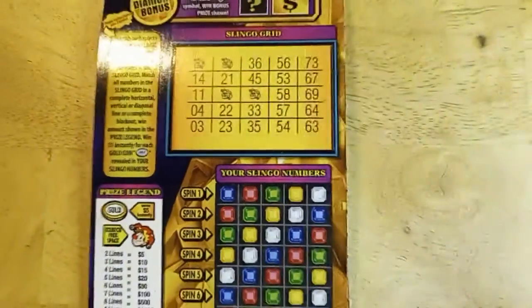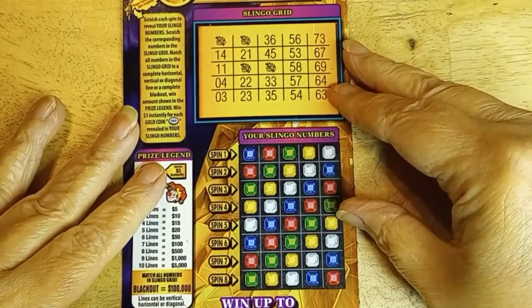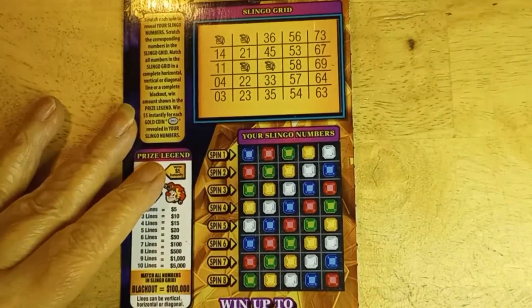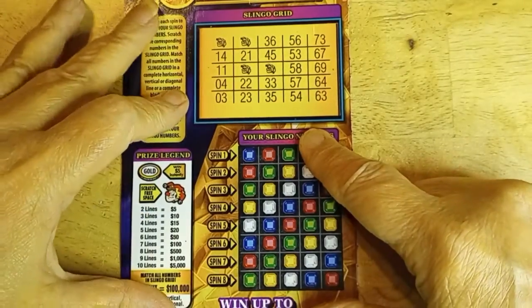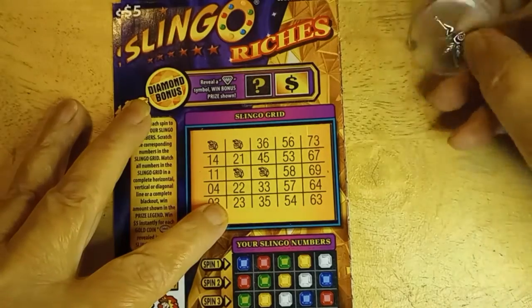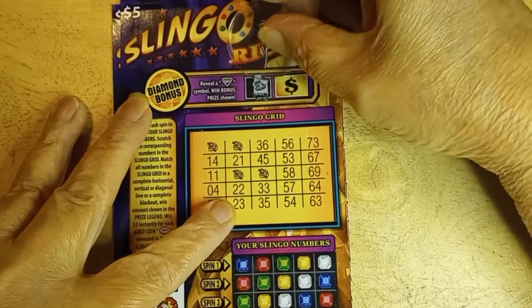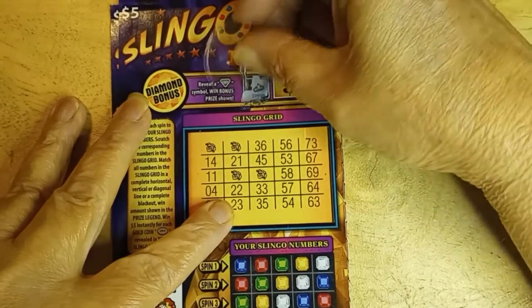I need to adjust. There we go. So, let's start with the bonus. I'm looking for a diamond, and I'm still using my little fairy. Come on. Diamond? No diamond — it's a crown.